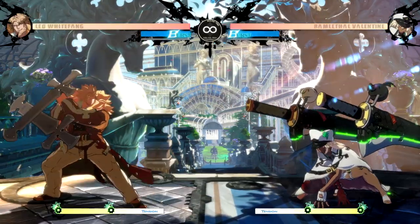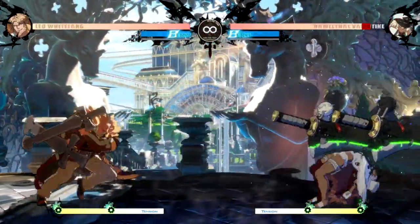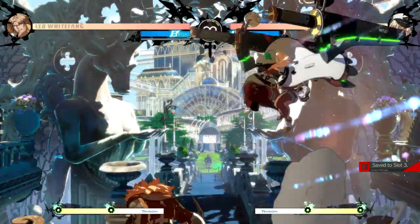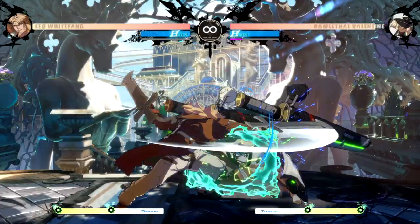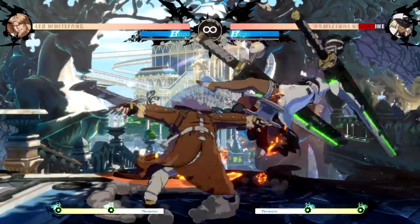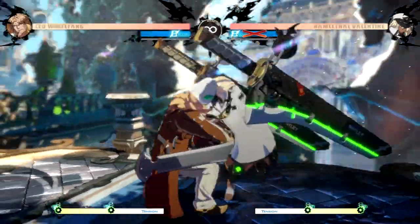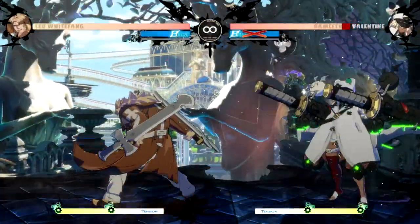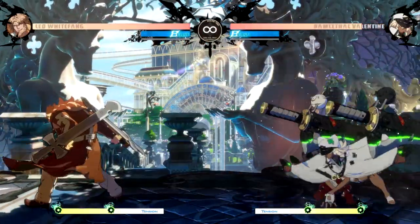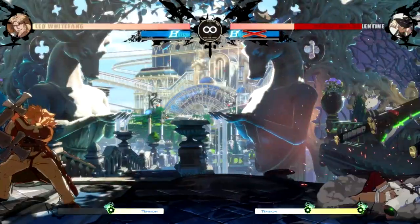D is a counter that counters highs, mids, lows, supers, YRCs, and reflects projectiles — none of that was a joke, it literally does all of those things. Unlike the guard point stance, while in back turn stance he can use any of his specials and cancel them from his buttons. Using those special moves will end the stance, however Leo gains access to new special moves and another super that can only be used in back turn stance. He gets a command grab for some reason, a slow startup attack that guard crushes — making Leo massively plus, meaning he gets another turn. He also gets an incredibly fast super that throws a massive projectile across the screen, useful for sniping opponents during low recovery moves on the other side of the screen, such as when they throw a projectile themselves.